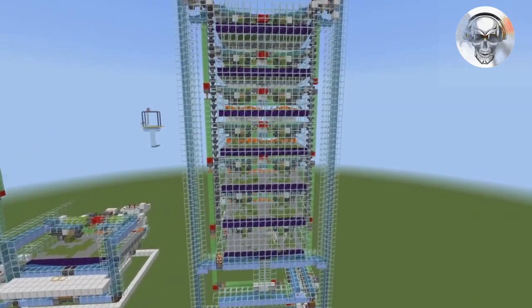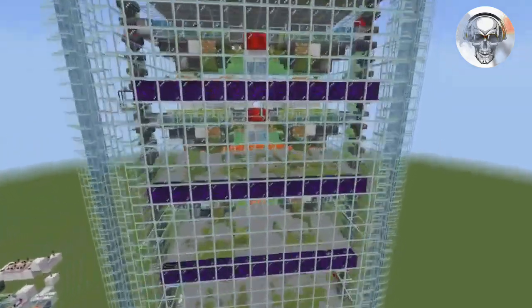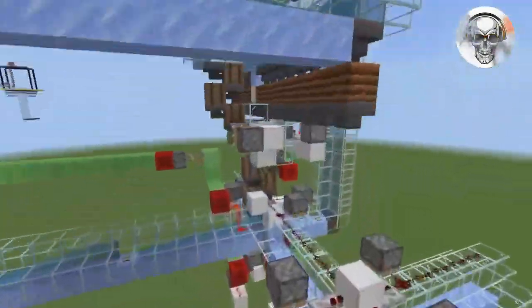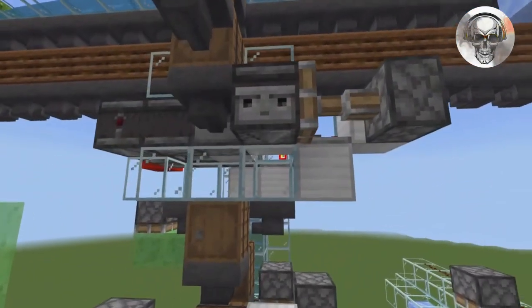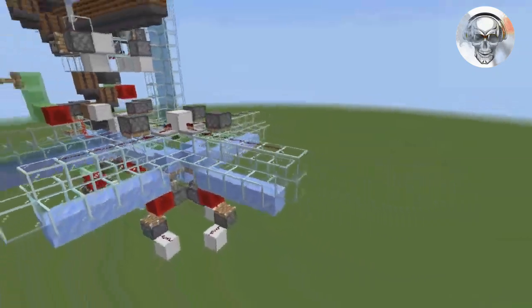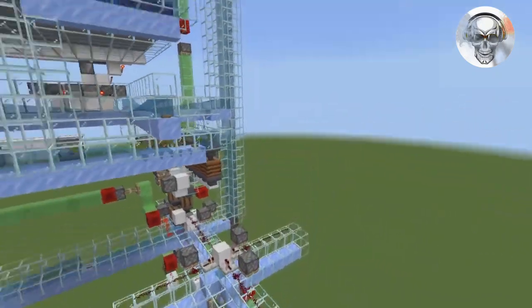This right here is the expanded version of the superior moss farm — this thing is an absolute beast when it comes to getting bone meal. As you can see inside, it's producing a lot of moss and it'll get flushed out, sent down into this composter system where it all gets loaded into a shulker box.